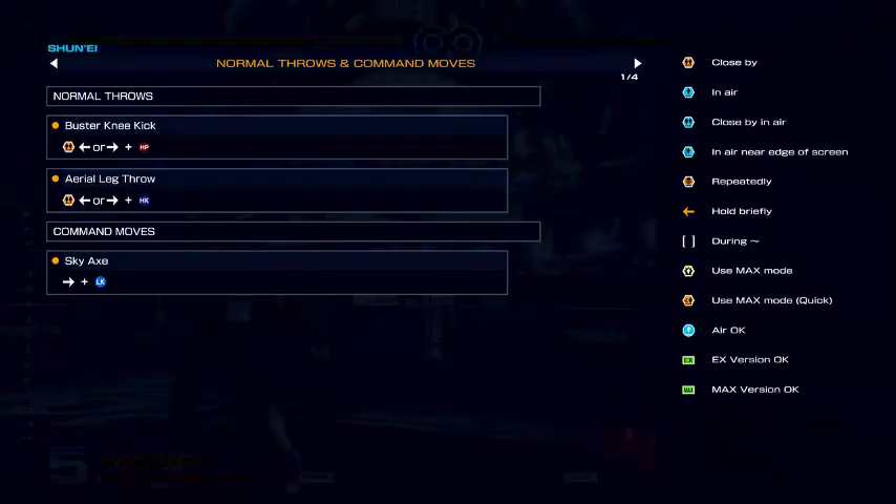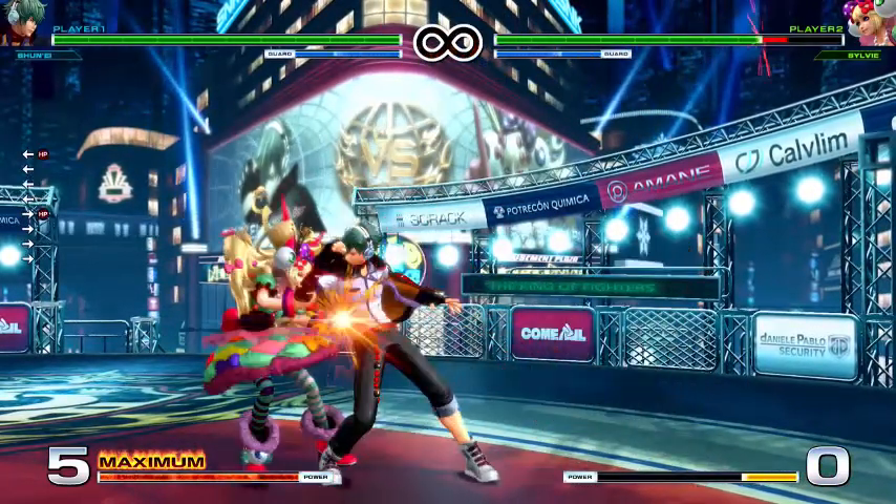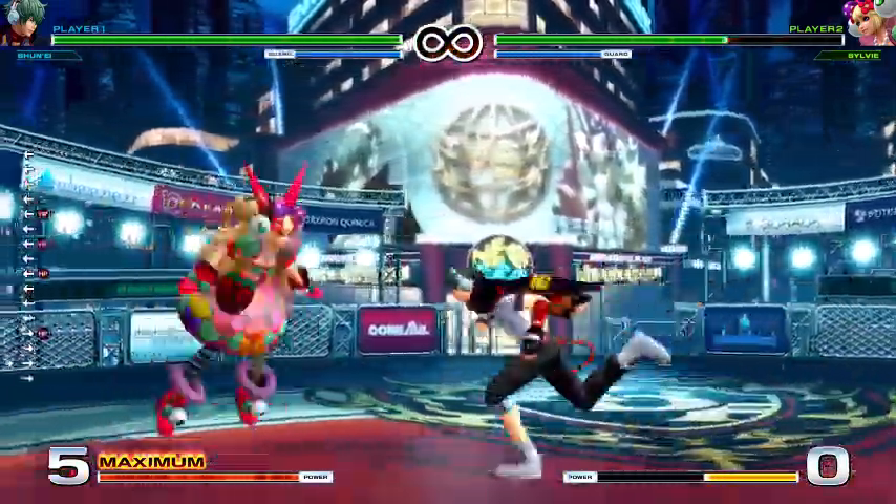Let's see. Buster knee kick, aerial leg throw, okay? And then we'll do the sky axe. Try and do them all real quick so we can get this done quicker. Okay, there's that.